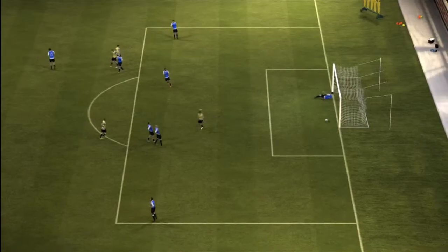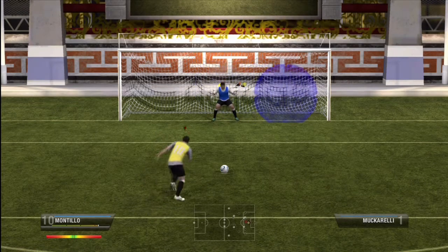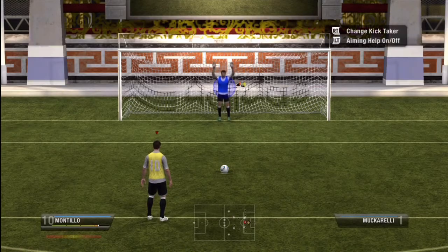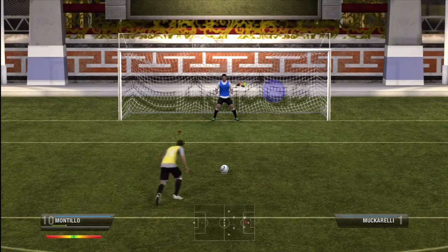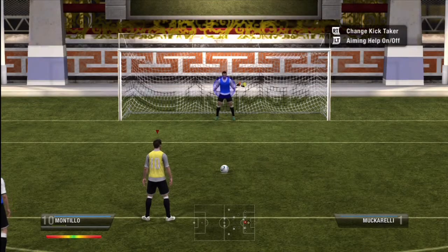The aiming circle is also going to show you how your accuracy is affected based on how hard you kick the penalty. If you put three or four bars of power, the circle is going to get bigger and your accuracy is going to be diminished. If you kick the ball with one to two bars of power, the circle is actually going to shrink and go exactly where that circle ends up. Although the slower penalty probably isn't your ideal option, it is the most accurate.